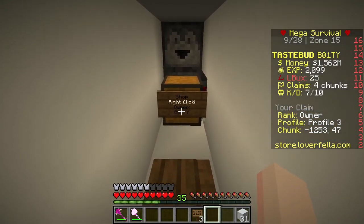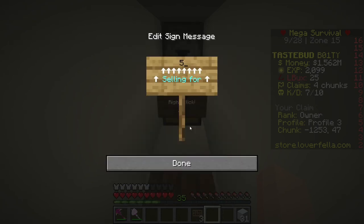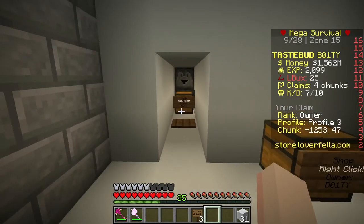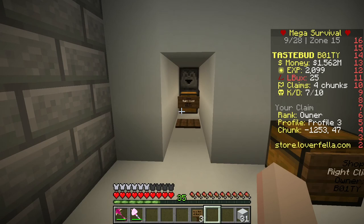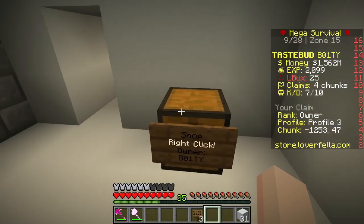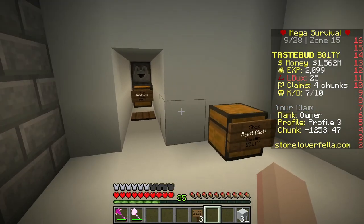Next, go to the other chest shop, right click on it, and this one you're going to set the selling price. For my machine, I'm going to sell for 5,000. Make sure to update the shop. Now I have it set up to where you pay 5,000, and if you win, you come over here and sell the block you won for 10,000 to me — so you would make $5,000 profit. And that is the entire machine.